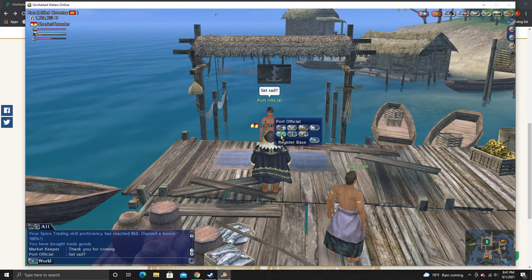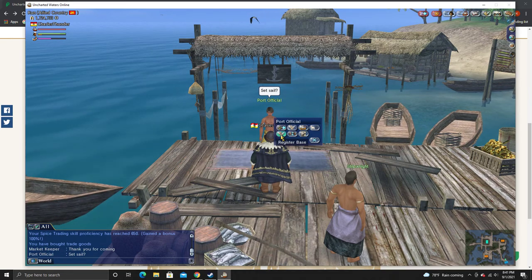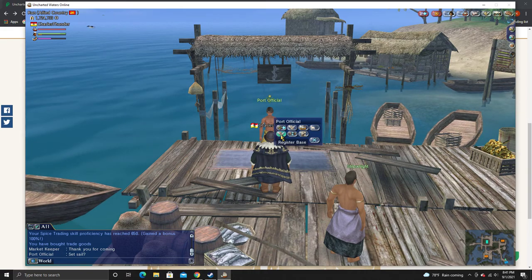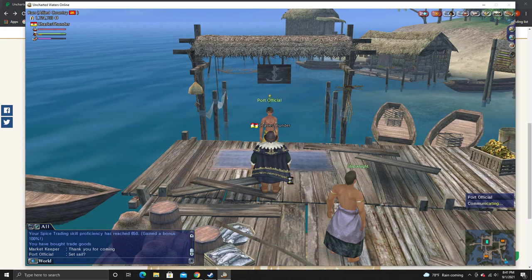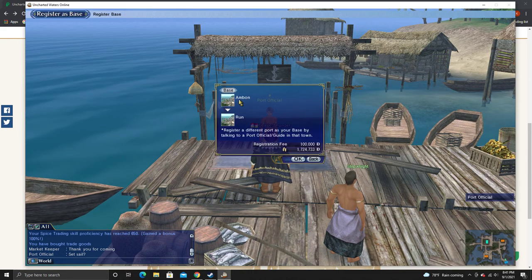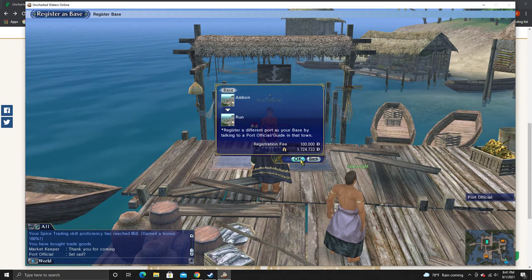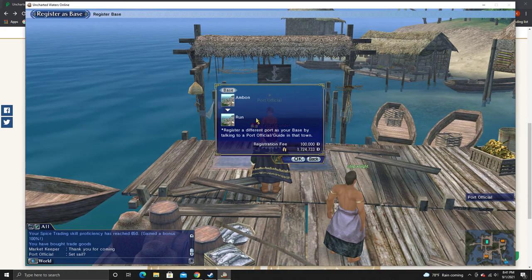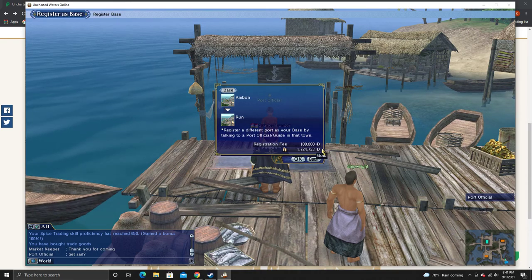This is super important for those people who like to make trips to the southeast to do these things. You are going to first have to sail here manually on your own and then find the port that you want to sail to. In this case I've already done it, but I'll show you how to do it in Run. You're going to click Register Base and then it's going to show you your current base, which in my case is Ambon, and the place that you're in now. You can register it for a fee — I think it was about $200,000 for me to register Ambon, but I could register Run for about $100,000 here.